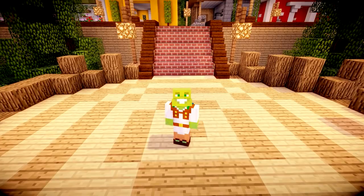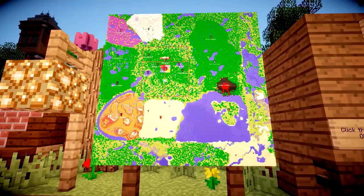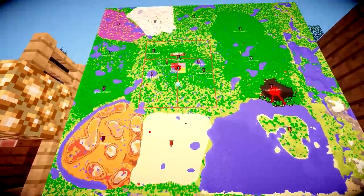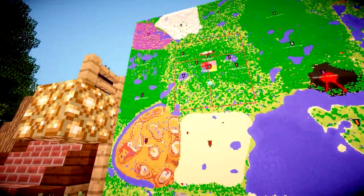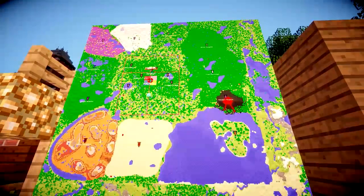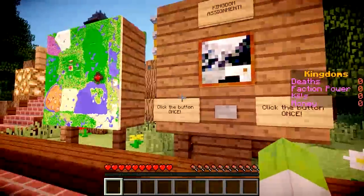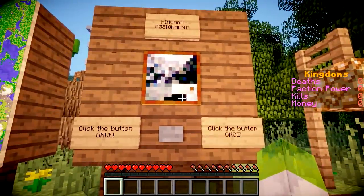This is a faction-based series involving a load of other YouTubers and I am more than excited to get started. We have a lovely map here with loads of different biomes. We're in the spawn at the moment, but there's one here, one here, one here, all the way around in a big circle. Each of these biomes is assigned to a YouTuber, but it is random. And how do we get that random biome? It's here - kingdom assignment - click the button once and let's see what we get.